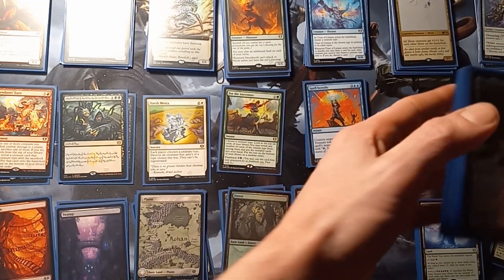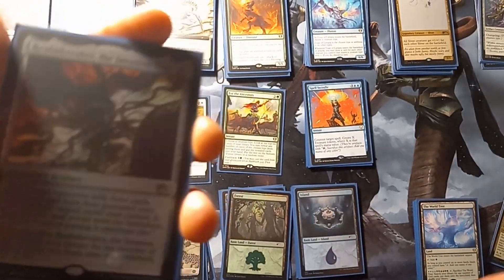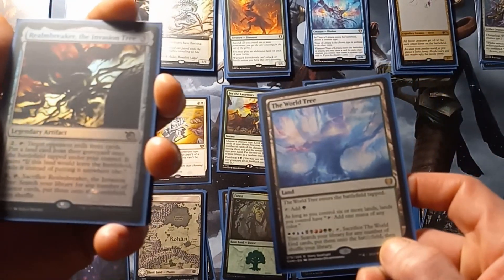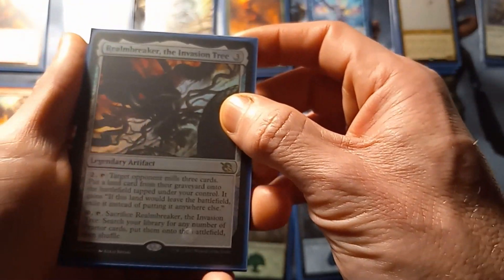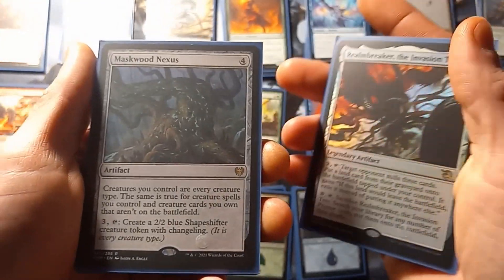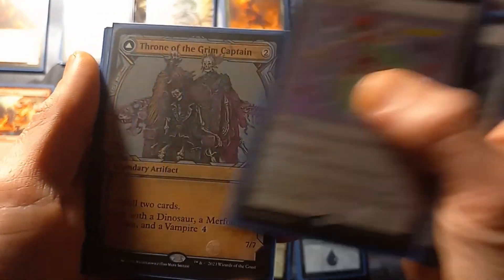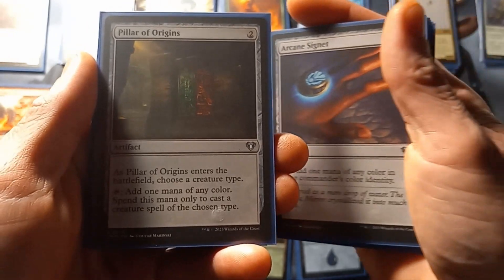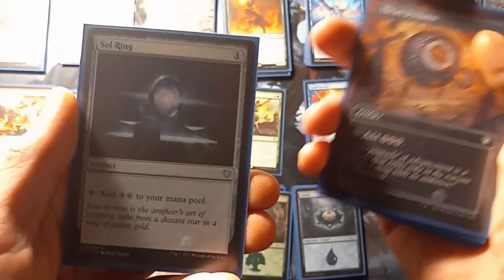Going on to our colorless spells — two right off the bat that trigger off with some extra fun along with one of our non-basics — covering one of my random fun things to do with World Tree. We have Realm Breaker the Invasion Tree, Maskwood Nexus for that whole combo, Darksteel Ingot, Throne of the Grim Captain, Commander's Sphere, Arcane Signet, Pillar of Origins, Chromatic Lantern, Friend Dynamo, and Soul Ring.